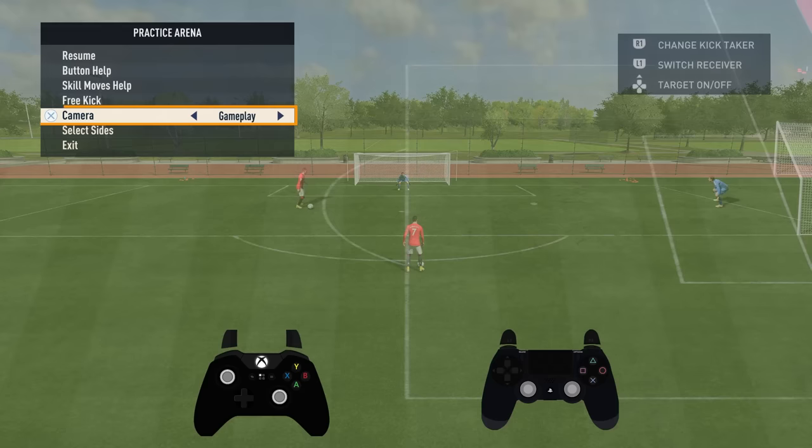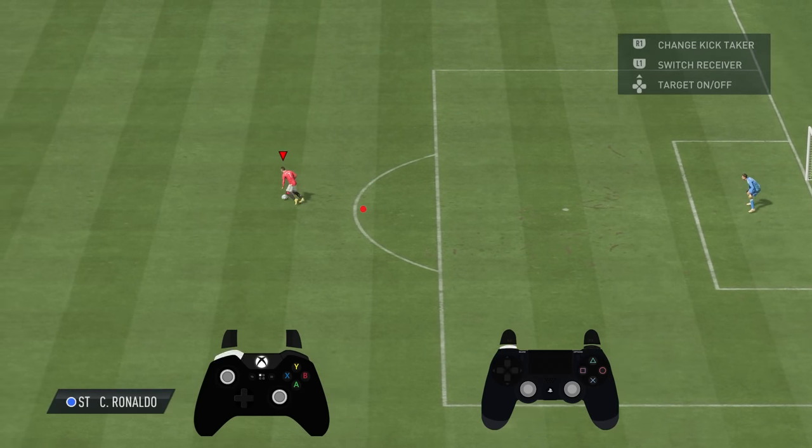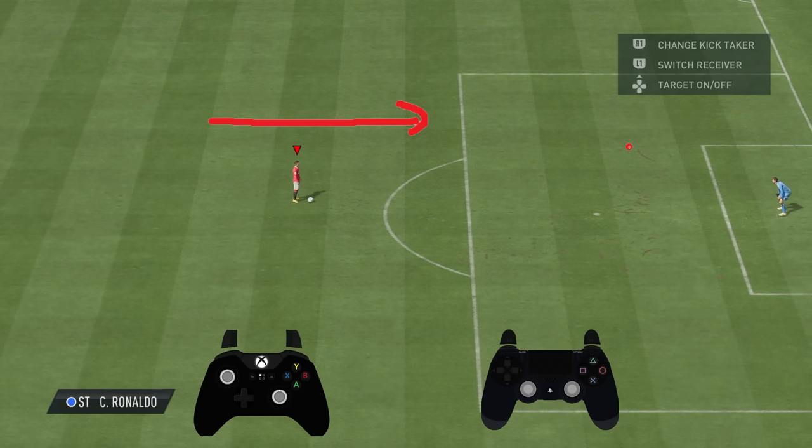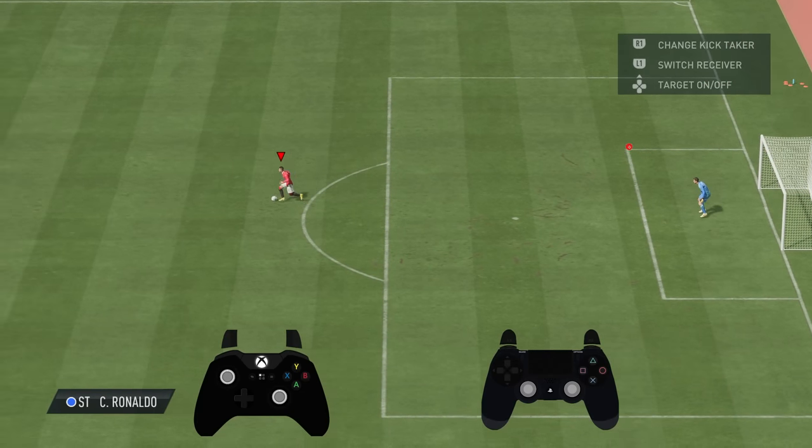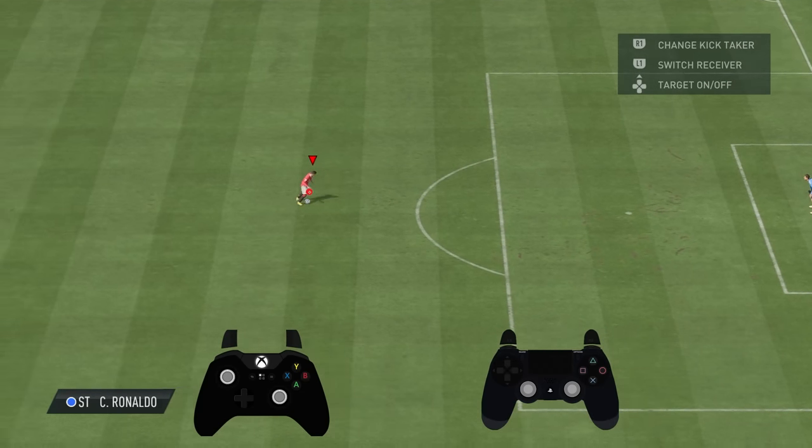Don't forget you can also use the arena in the gameplay format. You can practice skill moves relative to the way you're facing, like you can in-game. Because people always get that confused — when they try to do a skill move they always do the wrong commands in the arena.